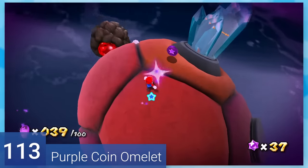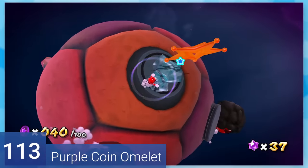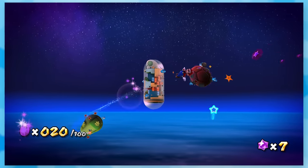113: Purple Coin Omelette. By far the easiest purple coin challenge. They're all lined up very nicely, and half of them are hanging out on launch stars.